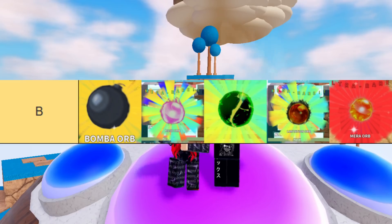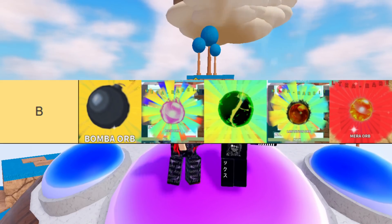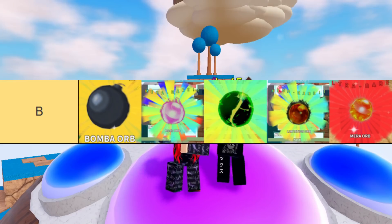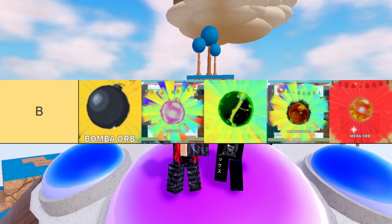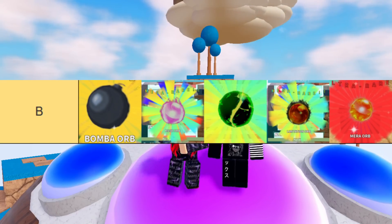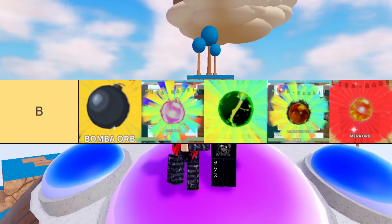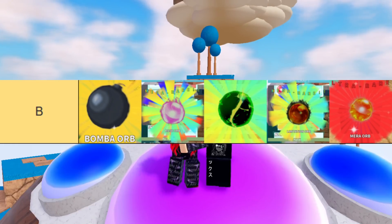Next up, we have the Rose Orb. I'm putting this up there because it's pretty convenient for most trials — I think somebody soloed a trial with it, so it's really good for that. It has better damage than Golden Frieza and a better AOE because it's a cone AOE rather than a tiny circle, and it's a giant cone AOE at that. Combined with something like Merlin, you can go pretty far.